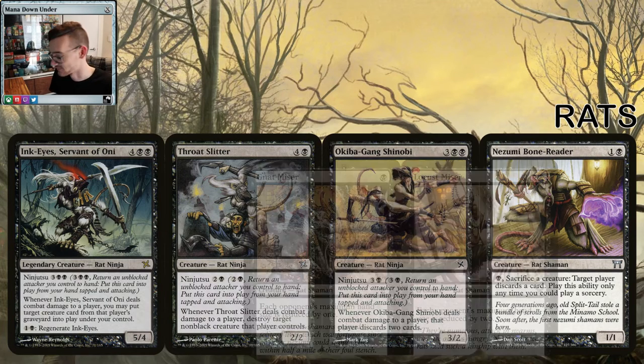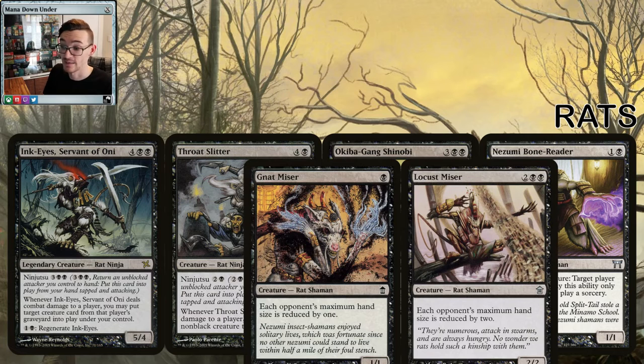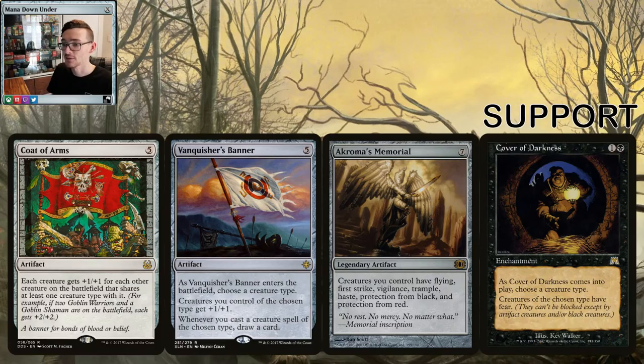Other rats to consider are the misers — the Gnat and the Locust. Between the two of them your opponent's hand size is reduced by three, so they're only allowed a hand size of four. If they draw anything trying to get away from your discard effects, they're still going to be forced to discard down.